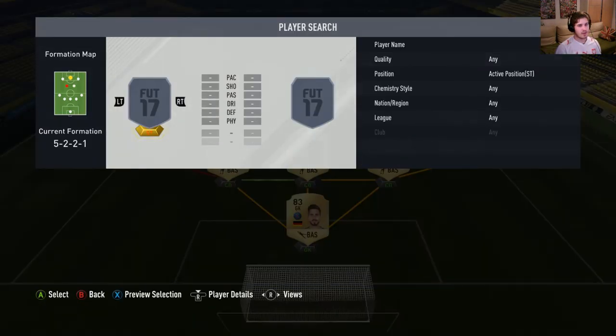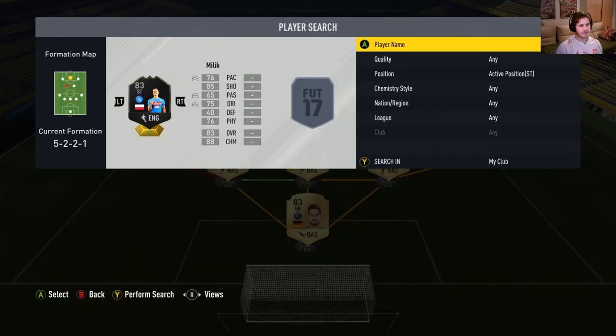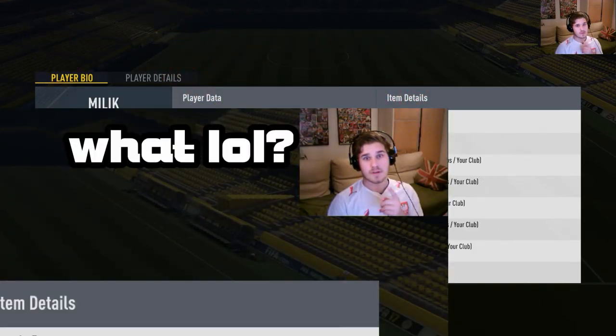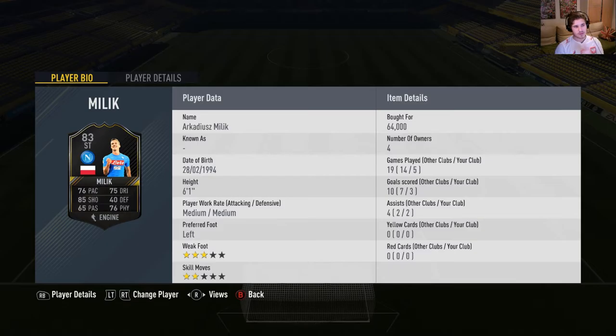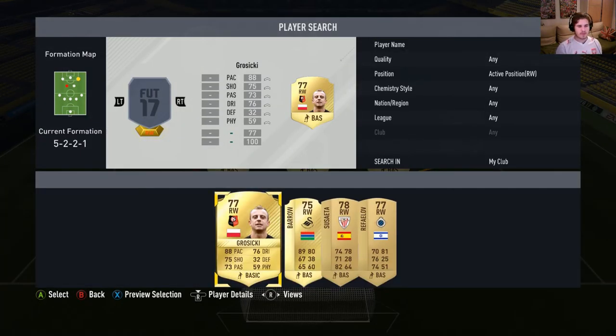Our striker is a special card — Milik, 83-rated Ones to Watch card, very good card. Hopefully he'll return from injury soon; he's back in training with Napoli I believe. Hopefully his card will get an upgrade. I don't think I'll sell him — he's such a good player.